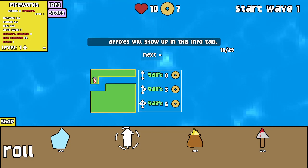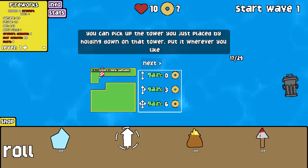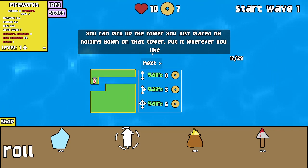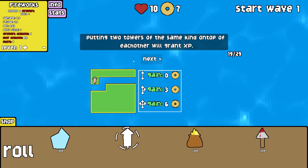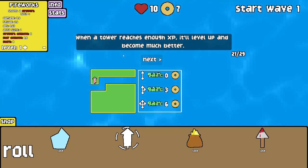There's one slot for an affix. You can pick up the tower you just placed by holding down on that tower and put it wherever you like. I can put it in the bin — that's a pretty rare feature in tower defense. Usually it's locked in, you have to sell it or deal with it if you don't like where you put it. Right clicking deselects a tower — this either puts it back in the shop or where it was before. Putting two towers of the same kind on top of each other will grant XP. There's a little bar above it, and when a tower reaches enough XP it'll level up and become much better.